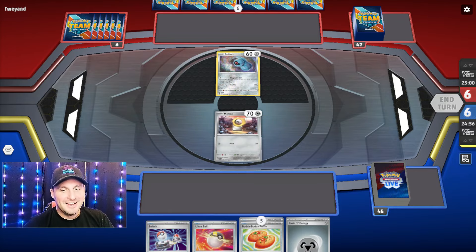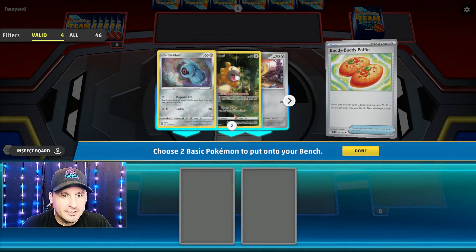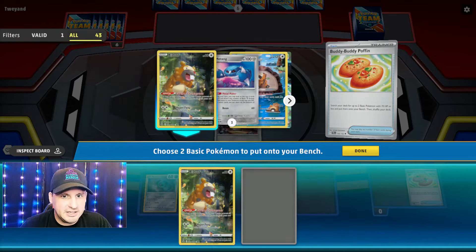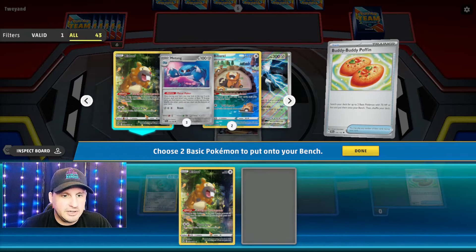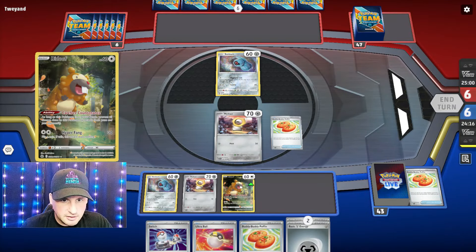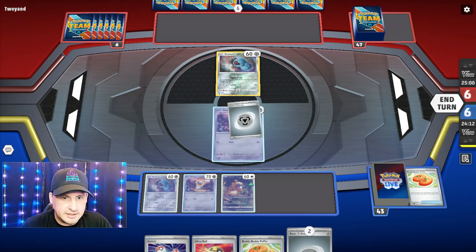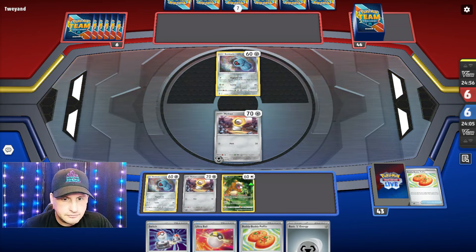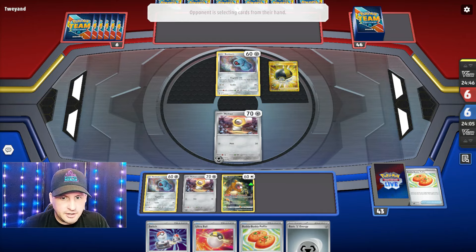First let's talk about Melmetal EX. Its first attack, Metabolize, is somewhat similar to Dialga — it costs one energy and then you get two other energy from your deck, for a total of three. The second attack, Full Metal Knuckle, hits for 90 plus 30 times however many energy are on Melmetal, so it's a minimum of 210, adding 30 for each extra energy. We're gonna power it up with Metang. When I first saw it I thought, why not the V-Star? But it makes sense because Melmetal's retreat cost is four, so you can use the Heavy Baton to power up the next Melmetal EX. With 300 HP it's a little bit more difficult to knock out than Dialga V-Star.